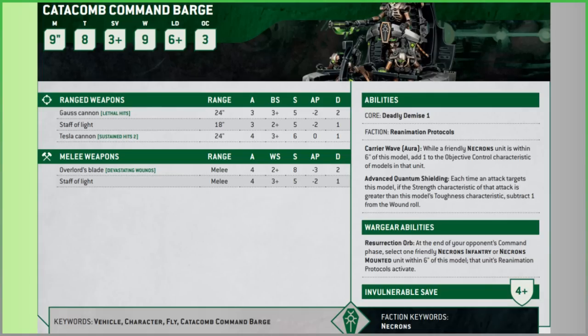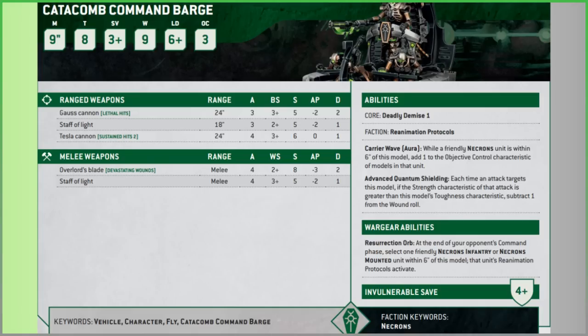On the abilities: Deadly Demise is only 1 mortal wound when it explodes, as it's a light vehicle so it won't be a massive D3 or D6. It's got Reanimation Protocols, and two unique abilities. The first one is Carry a Wave.